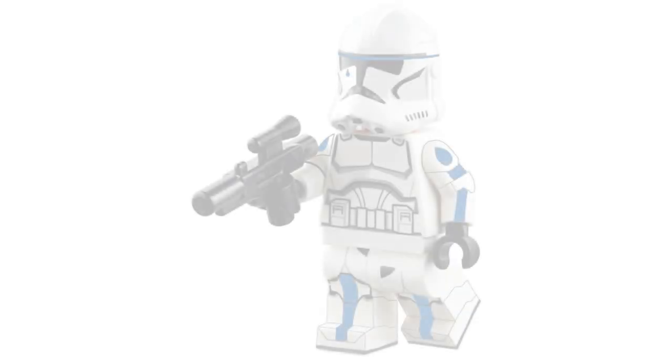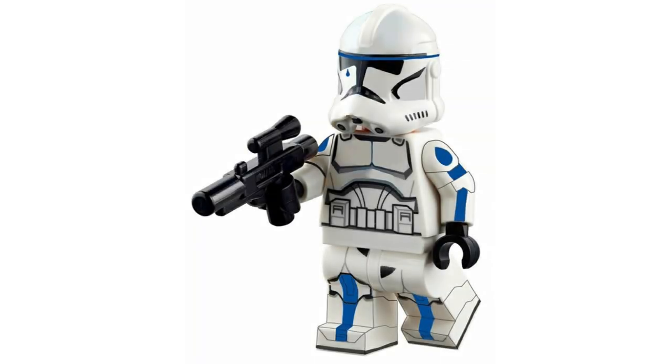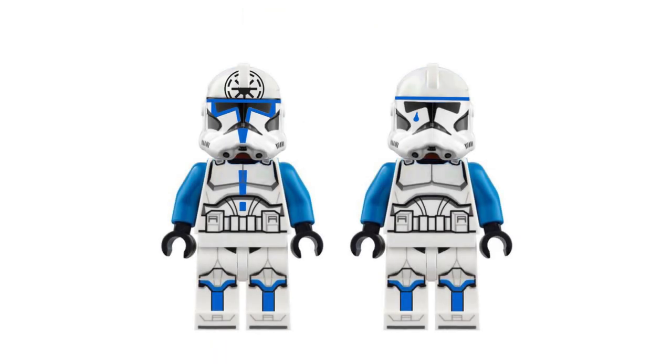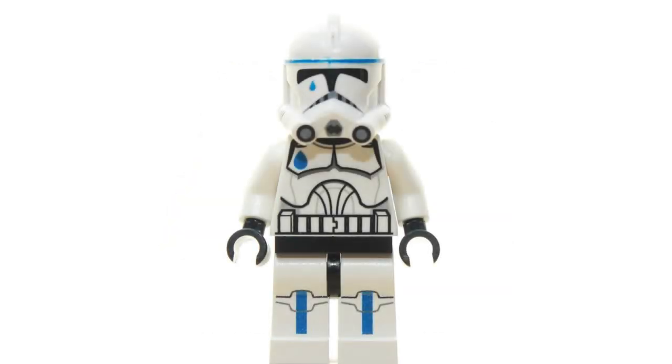At number two, we have Clone Trooper Tup. Tup was the first clone to prematurely execute Order 66. The most noticeable thing about Tup would be his hair print — he has a little bun, so I would give him a little hairpiece bun as an accessory along with his head, and maybe a print of the teardrop tattoo he has, as well as a helmet and a one-by-one tile print of his rotted inhibitor chip, which would be very cool for a Clone Trooper CMF minifigure.